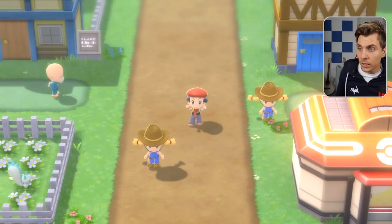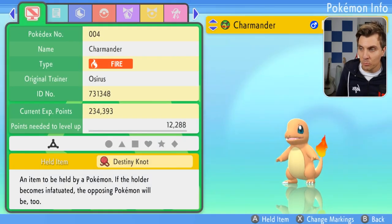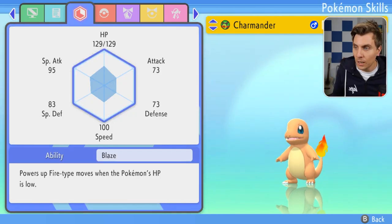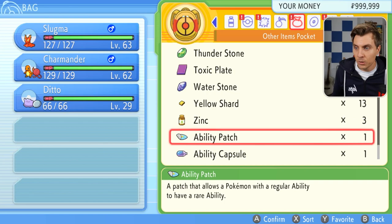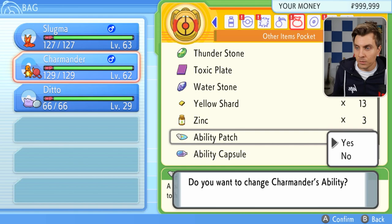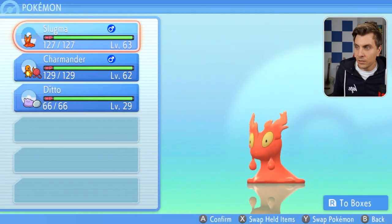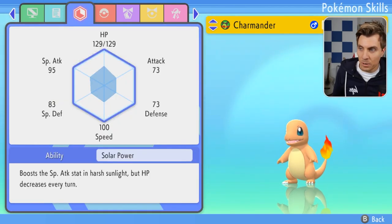Let's jump into the game and show an example of the Ability Patch. In our party we've got a Charmander with its normal ability Blaze, and a Ditto with a Timid nature set up for breeding. We go into our bag, use the Ability Patch on Charmander, confirm the change, and Charmander's ability is now changed to Solar Power. Going back into Charmander's summary, we can confirm it now has the Solar Power ability.